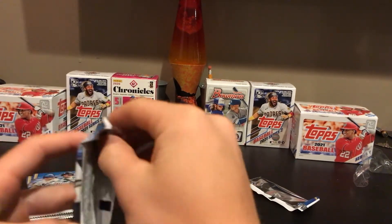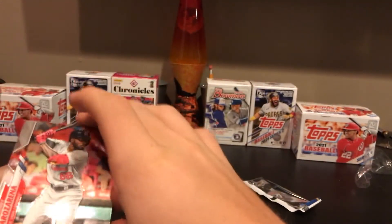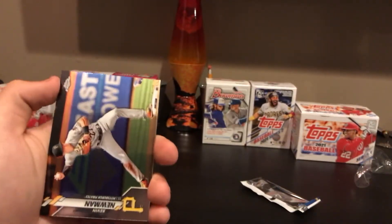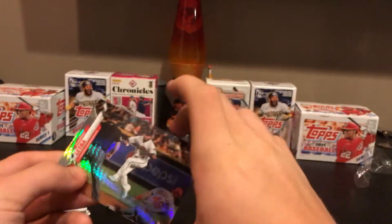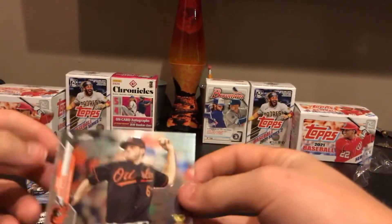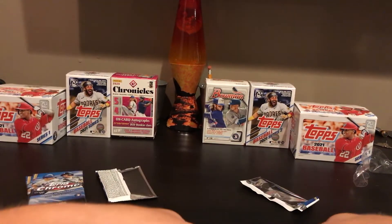Next pack up — we have three packs left, and then the special one after this one. Starting off good with a Randal Grichuk Topps Chrome rookie card. Then a Kevin Newman Chrome. And a Domingo Leyba prism for the Diamondbacks rookie card. And also a John Means cup card for the Orioles.